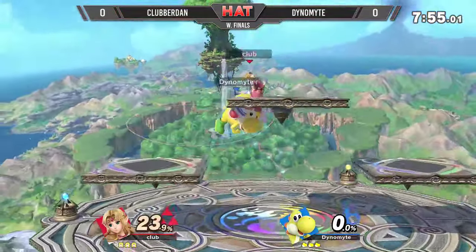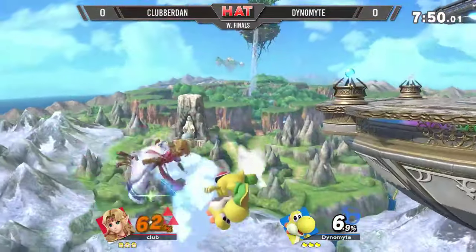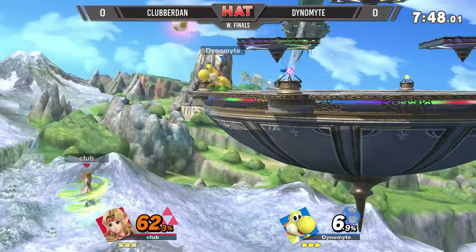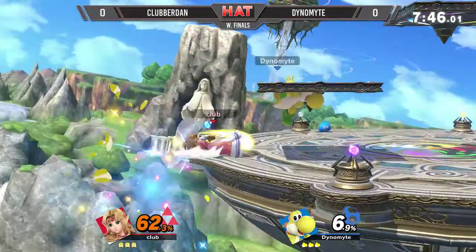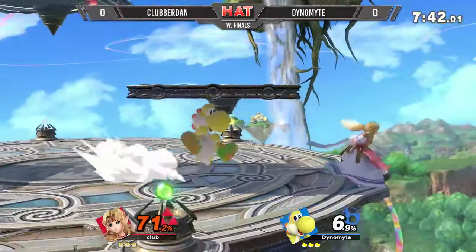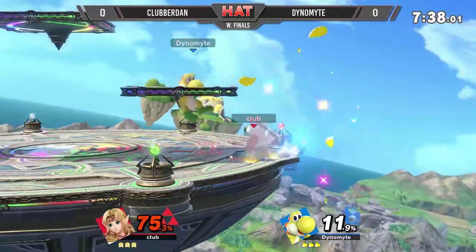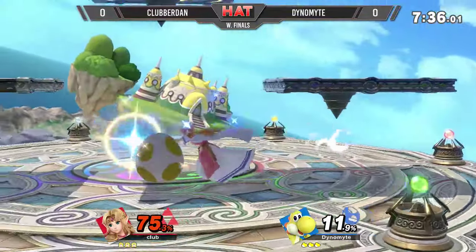Winner's Finals: Klubberdam with the Zelda against Dynamite with his tried and trusted Yoshi. Almost goes for the fair — does go for the fair, rather. Almost gets the spike. Approaching Nair, and another fair, and another approaching Nair. Almost another spike. These attempts have been so close to being fruitful.